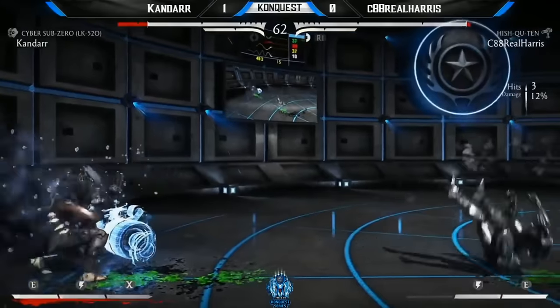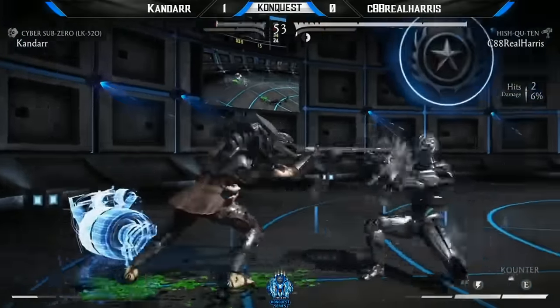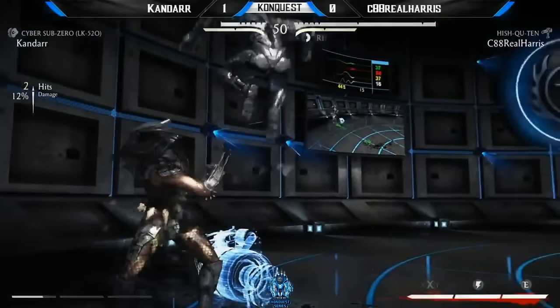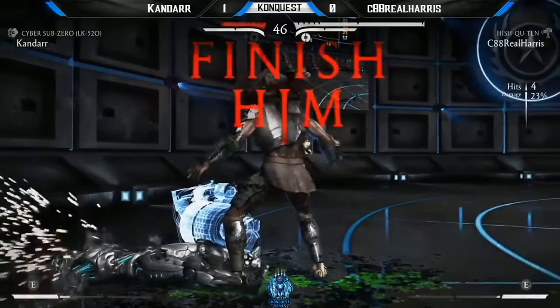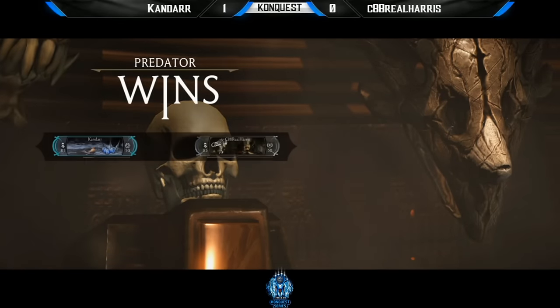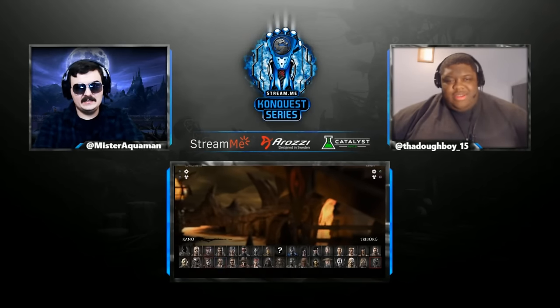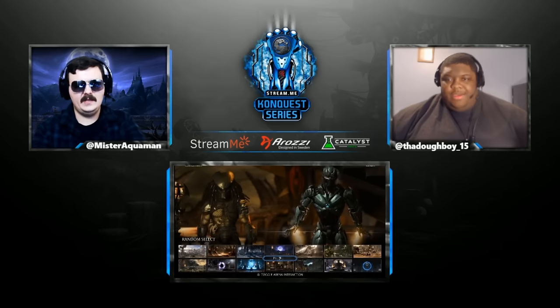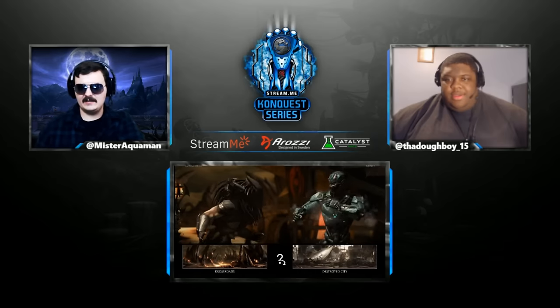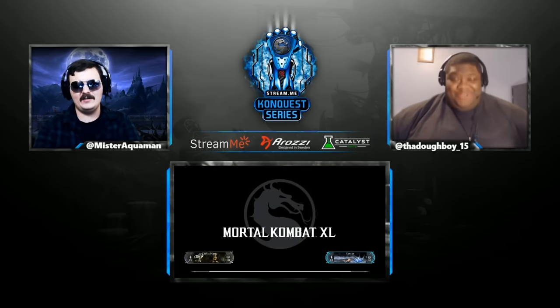Nice catch! Predator recovering — incredible recovery from Predator paying off right now. You need to jump in so late to guarantee the pressure, but armor came through it. Real Harris is chilling with three bars, not worried about it at all. Really good adaptation from Real Harris — we'll see if Kandar can do the same. The best way to get around a setup-heavy character, if you haven't seen it enough times, is just not to be in that position again — go on the offense. That's the best way to learn a matchup.